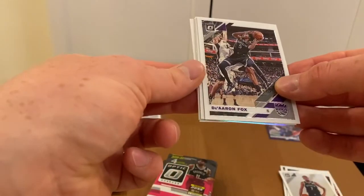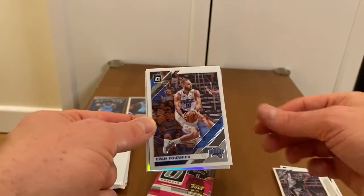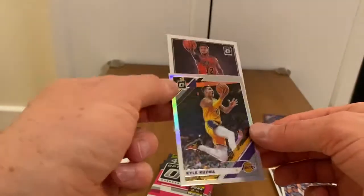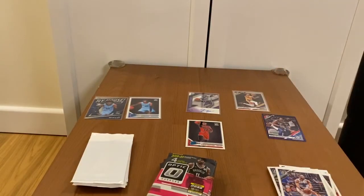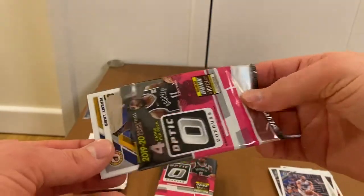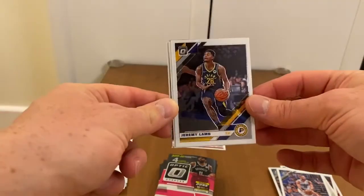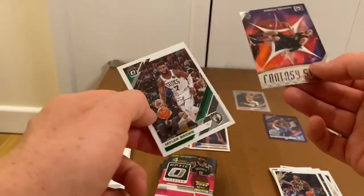Next pack up and we have a silver prism, so we'll see what that brings. De'Aaron Fox, Evan Fournier, Khal Kuzma — and Daniel Gafford. I think I have Kuzma's prism Blue Velocity and purple parallel already out of these multi-packs from the previous video. Also Jeremy Lamb, Ty Jerome for the Suns, Coby White Fantasy Stars, and Jalen Brown.